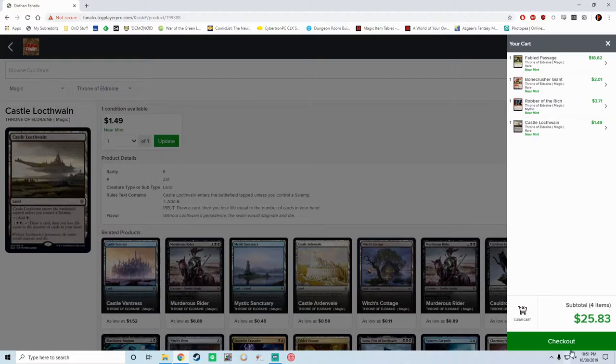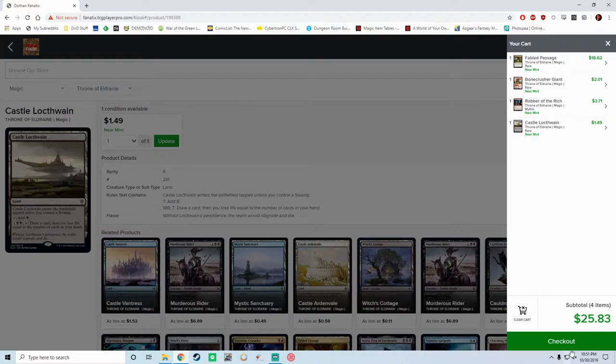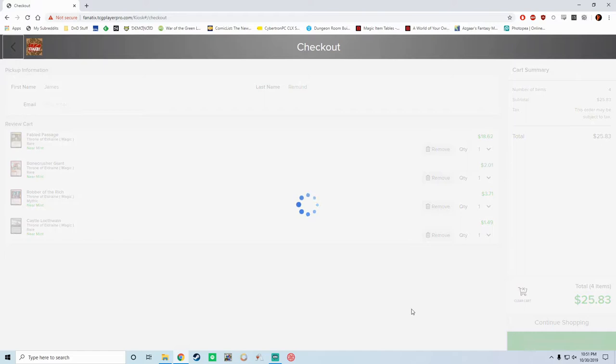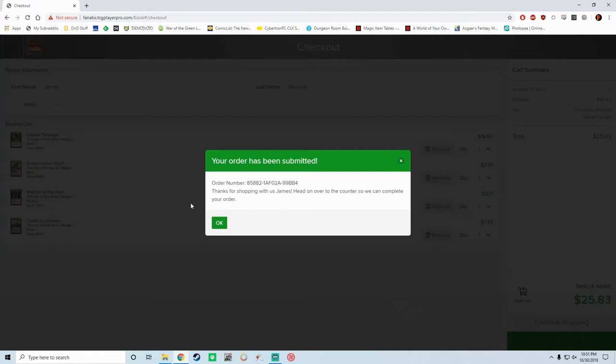It will give you your subtotal and then you can click checkout and it will bring you up to this page. You just fill out your information — you don't need to put an email — and you can submit an in-store pickup order. As soon as you click that button, I will get your order at the desk and immediately start pulling the cards and getting them ready for you. At that point, you just come over, I hand you the cards, it tells me how much you owe me, I ring you up and you're good to go.